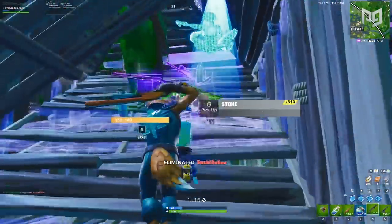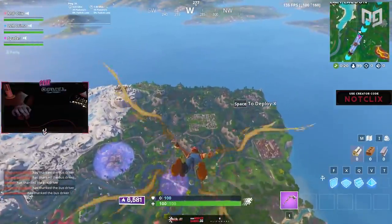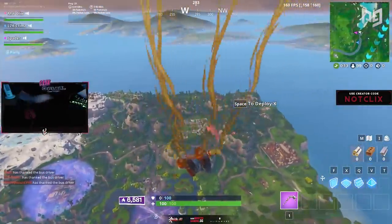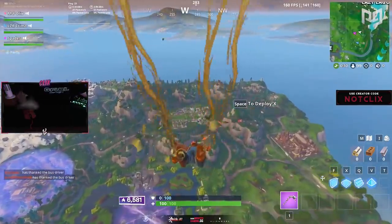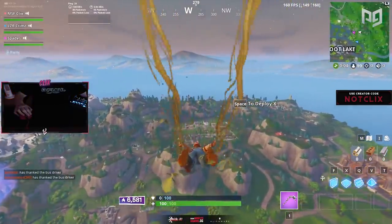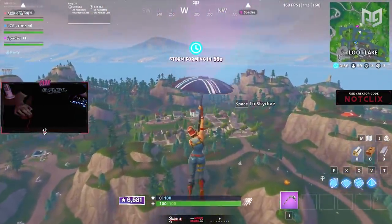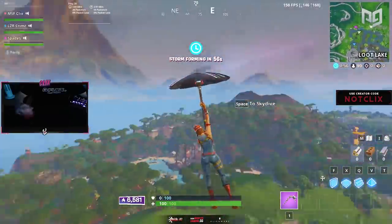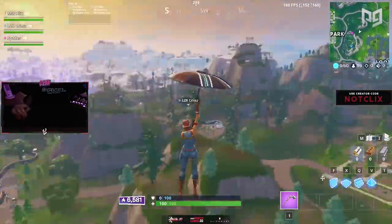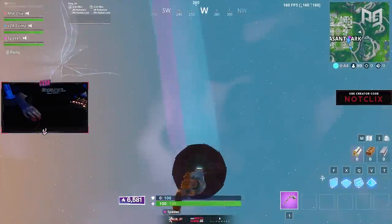To really hit this point home, let's take a look at Klix, who's playing trio scrim matches with Spades and Crims. Given that the loot at Pleasant Park isn't anything to fawn over — especially compared to Paradise, Tilted, and Happy drops — it has a higher chance of being uncontested. The icing on the cake for this game specifically: Pleasant Park is a good 1000-plus meters away from the bus at its closest point, making it anything but a hot drop. With all these factors considered, it is clear to see why they were able to take control of this entire POI without any contention. Looting without the risk of early game fights — which basically boil down to 50-50s anyway — gives you much more time to loot, farm mats, and generally get stacked for the inevitable endgame.